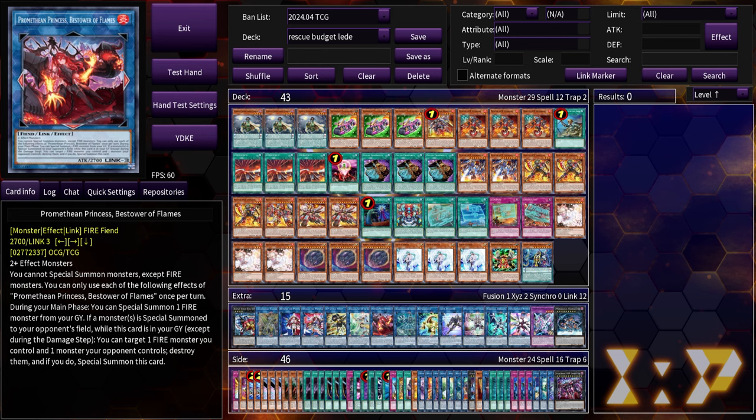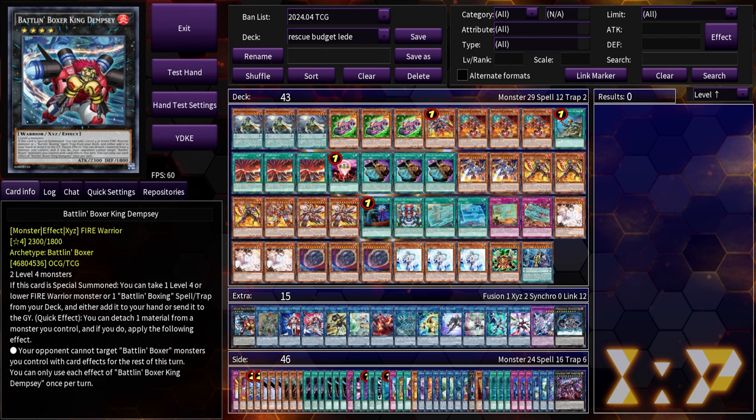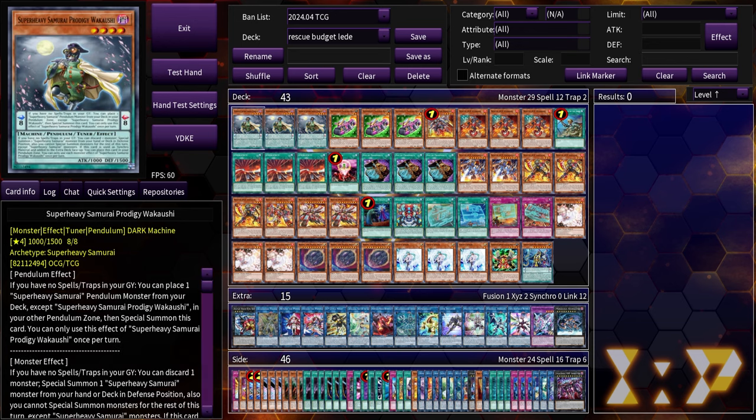I wanted to explore a budget option because the loss of Baron was seemingly significant to stopping Rescue Ace, and the loss of Link Karebo as well — those were two really significant hits. Rescue Ace defaulted to Baron as the backup play if you already opened your Airlifter, so you didn't need to go into Dempsey. Baron was like the second best option, and now that's just no longer the case. The banning of Baron and Aboaload forced us to get a little more creative.